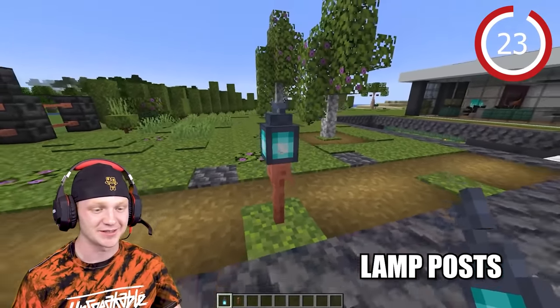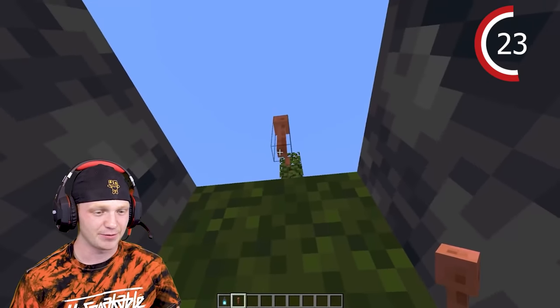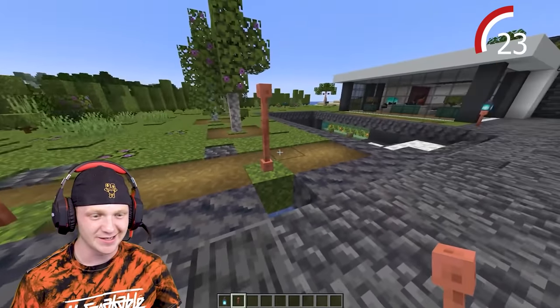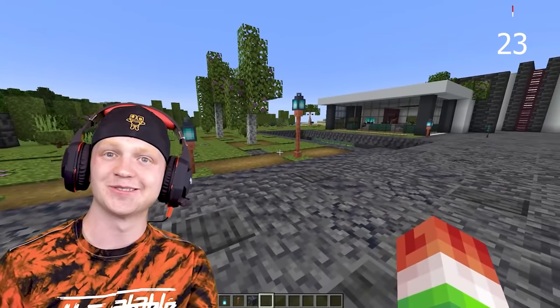Our next little build hack — we have these awesome lightning rods and you can stack soul lanterns on top to make them a little bit taller. You kind of have to dig down and place it on the bottom so it looks right. And there you go — you have these little light posts. They're so cool.